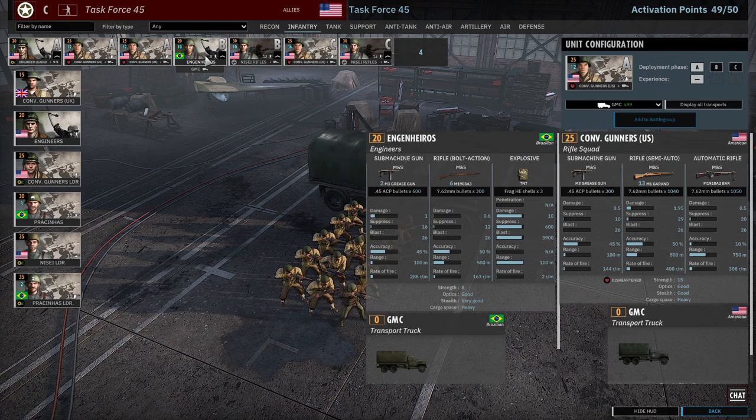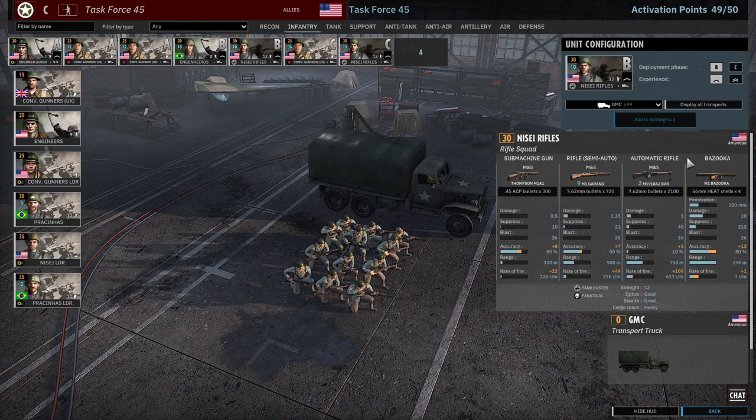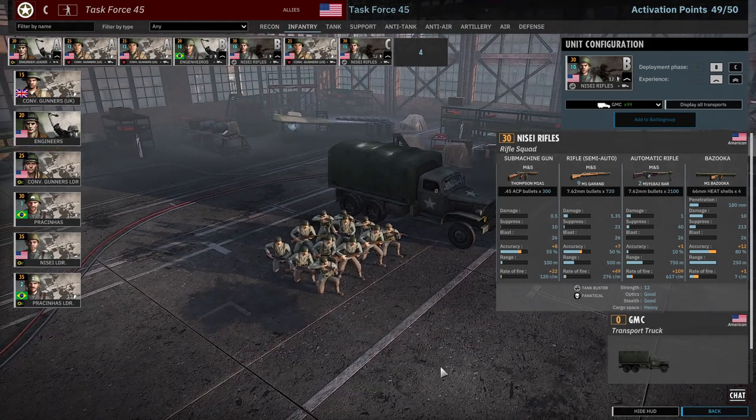In phase B you have basically your engineers - eight-man squads with TNT, so what they normally are. Then you have the really powerful Nisei rifles - some of the best allied infantry in the game. Thompson, nine M1 Garands, two BARs, and a bazooka. 12-man, they are fanatical so they will not surrender either, which is very, very strong.